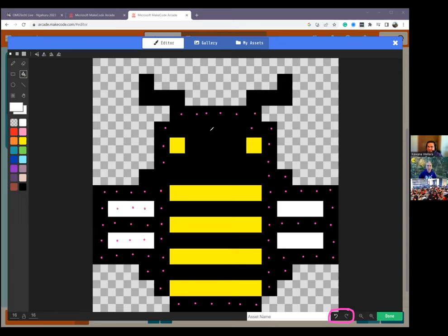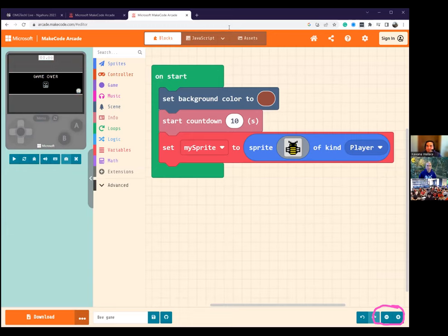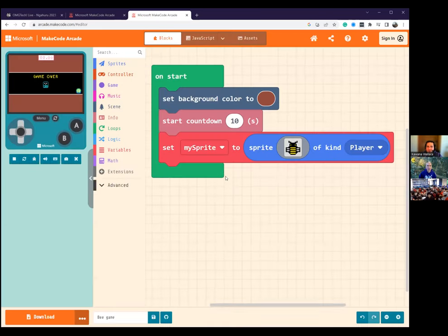It's okay if you haven't finished — we can come back and do more later. So what I want you to do now is go down to the bottom and click the big green Done button. That'll add our artwork to our game. And you'll notice if I full-screen, there is my lovely bee ready to go. But I can't move it around — none of the controls work because we haven't programmed it to have any movement. So let's fix that now.